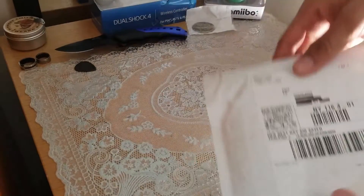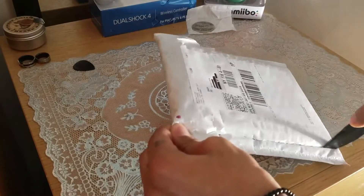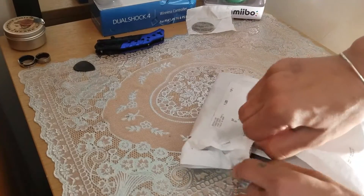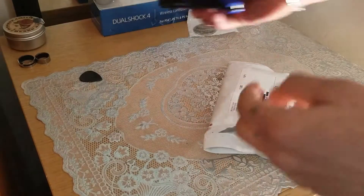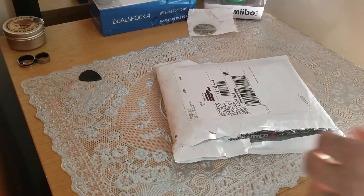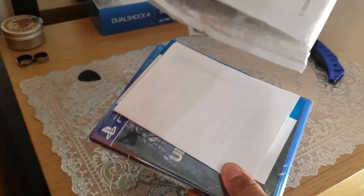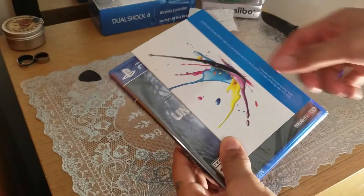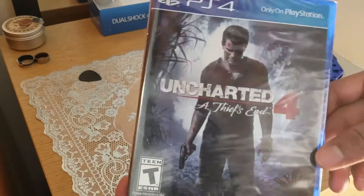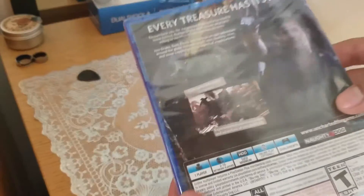Oh yes, let's get into this — opening the game from the sides. What is this? Oh that's Best Buy stuff. Oh my god, there you have it — Uncharted 4: A Thief's End. And on the back you have some screenshots of the game.